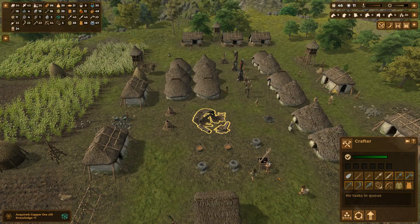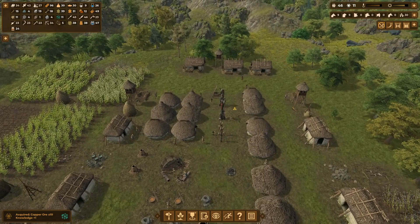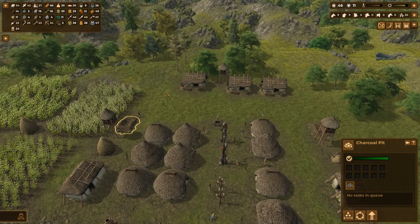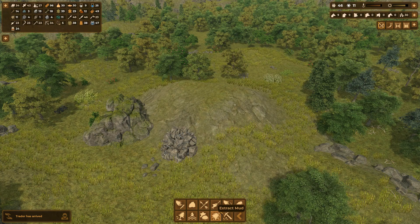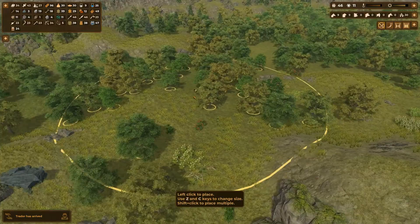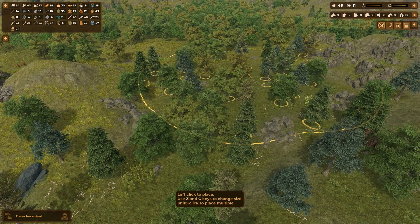I added some more huts here — two more huts. Population is just grooving right along. They got those charcoal pits done quickly. Logs — that was the other item we needed to deal with. I need to get a workplace going, now that we've got a good use for those logs, i.e. the charcoal pit.